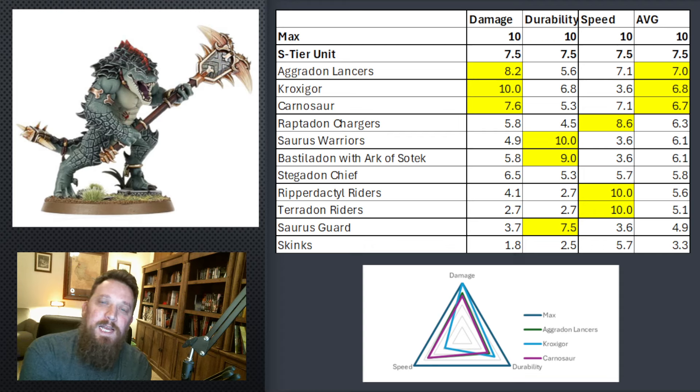Here's the chart I used — a 1-to-10 range for these units. The ones that charted above the 7.5 threshold are highlighted in yellow. The ones with the highest average are the Agridon Lancers, the Croxigor, and the Carnosaur. This does not take points into consideration — that's why Raptadon Chargers rank a little lower, but they are the cheapest option and become very efficient when you talk about points. It was a good exercise to see which units fulfill multiple roles on the Golden Triangle across damage, speed, and durability.